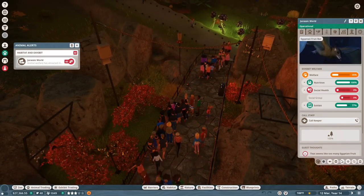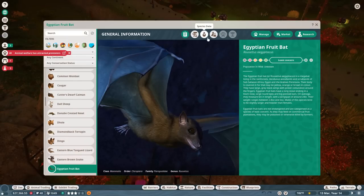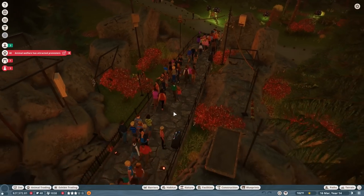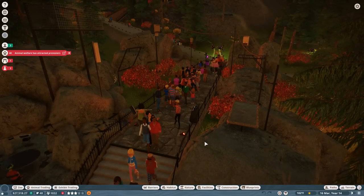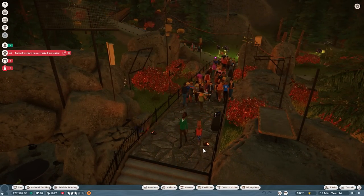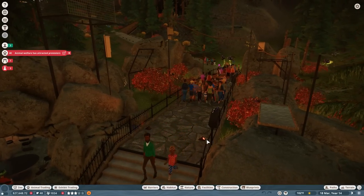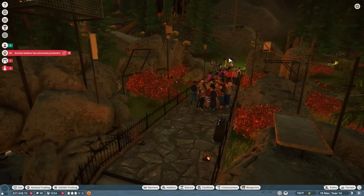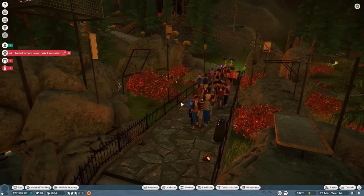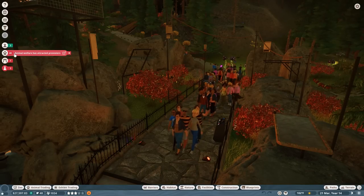Jurassic World is having some problems because they feel their social group is too large. They like to have about 35 individuals excluding juveniles. If you recall, Jurassic World with all our bats is actually one of the most important exhibits we have - these bats are money makers. The more bats we have, the higher our chance of scooping them up and being able to sell them.